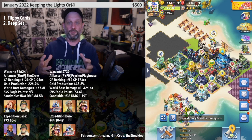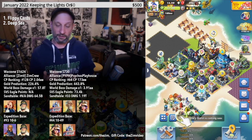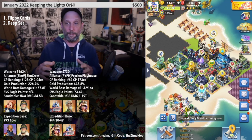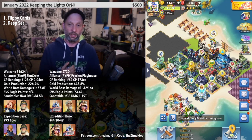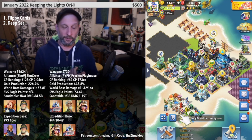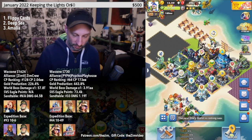Those two top events — Flippy Cards and Deep Sea — are the best ways to get large chunks of Universal Orange Shards in a short amount of time. The remaining items on the list don't give you as many in as short a time, but they are still great ways to accumulate Orange Shards.